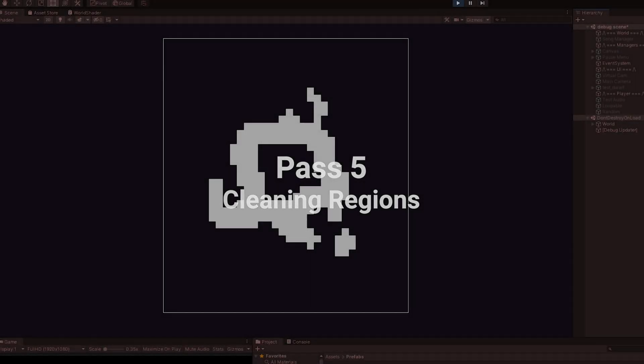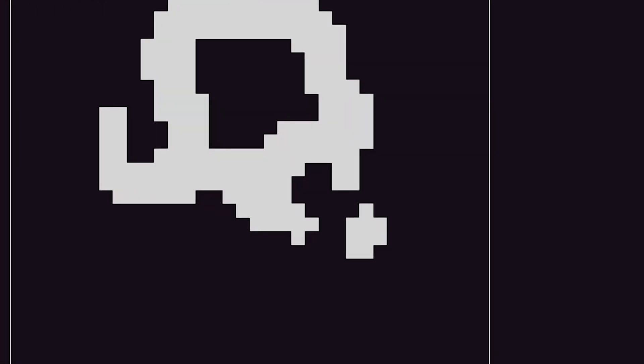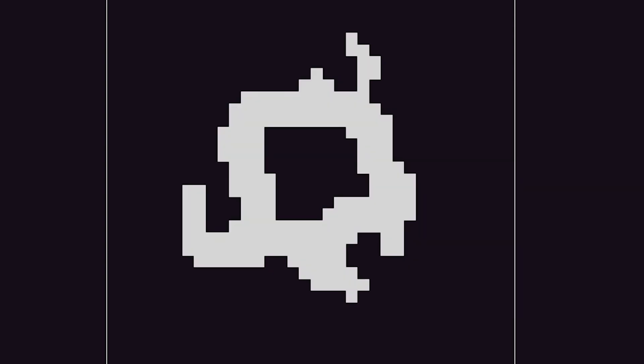The fifth pass ensures we only have one large cave and gets rid of unreachable places — it would be bad if the player cannot reach the exit. The algorithm grabs the first tile and does a flood fill to check how many tiles are in that region. It does this until every tile has been checked, then removes all tiles from the smaller regions, leaving only the big one.